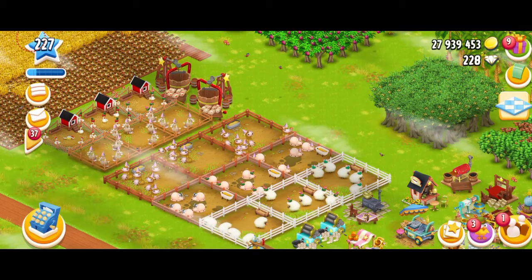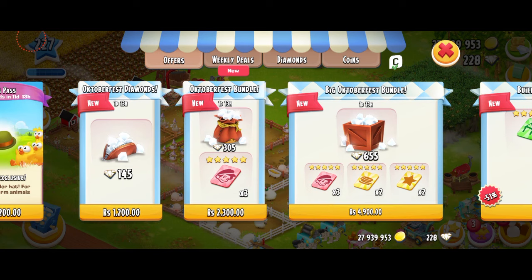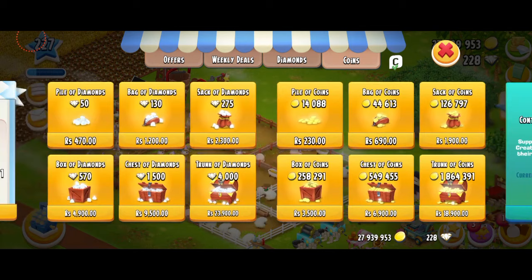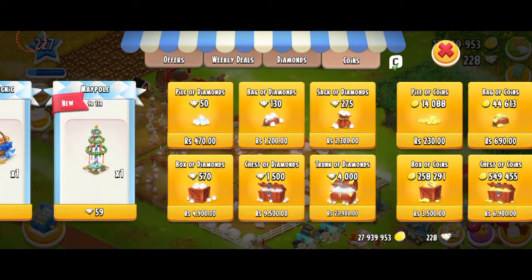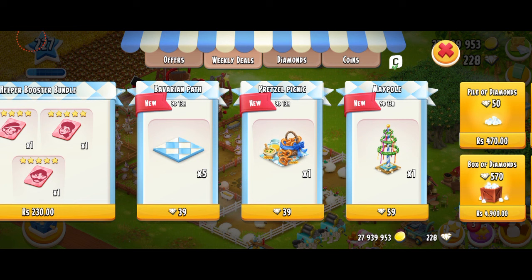So I'm finally in the game. That's a lot of diamonds. Look at this deal — like $6.55. That's not a bad deal, but that's really expensive. And why are we doing these decorations? This is so confusing. We have the Bavarian pack, pretzel picnic, and maypole. Isn't that from the birthday one? I really have no idea what's going on. But this is your Oktoberfest event, and let's see what it says.